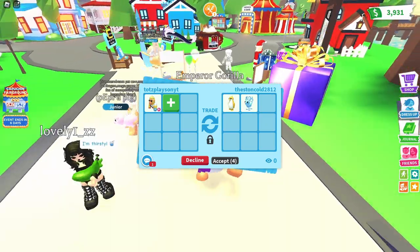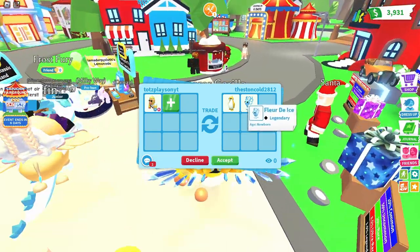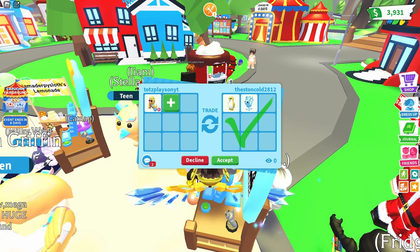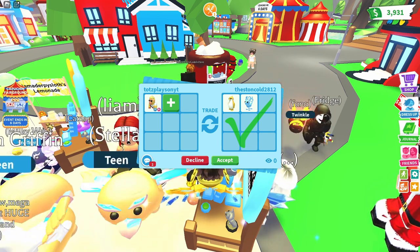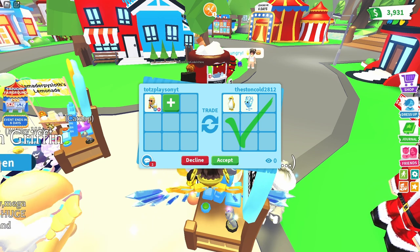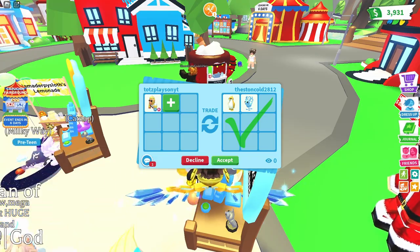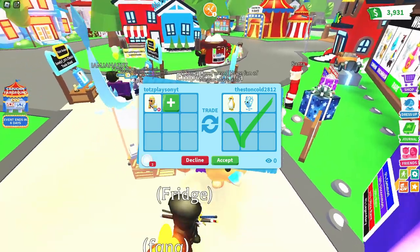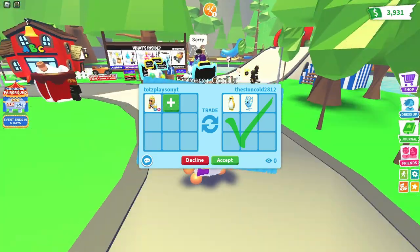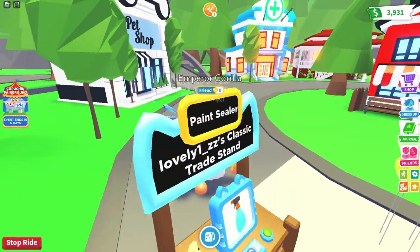Okay guys, we're back with our next offer. They're offering a golden king penguin and a fleur de ice. So I don't think this is a bad offer, let me check real quick. Golden king penguin and then a fleur de ice. Never mind, so this offer is not great. It's honestly not a great offer — I mean it's not like way under, but it's still pretty under. So this is not a great offer, I'm gonna have to decline that. Thank you.